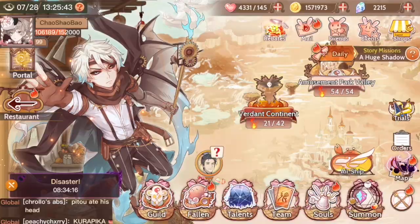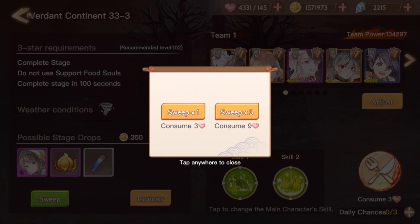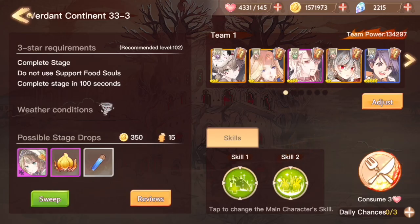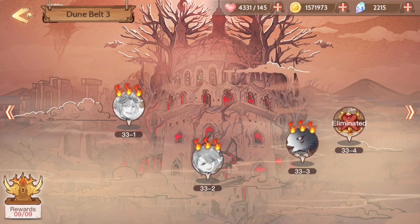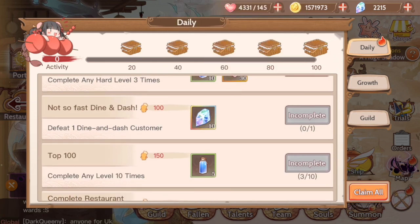I already did that. Basically, you go into hard mode, so here you would just go sweep, and then sweep three times once you have three fires on them. But I already used my daily chances. That's your first mission, and it gives you 30 stamina, so it's really nice.